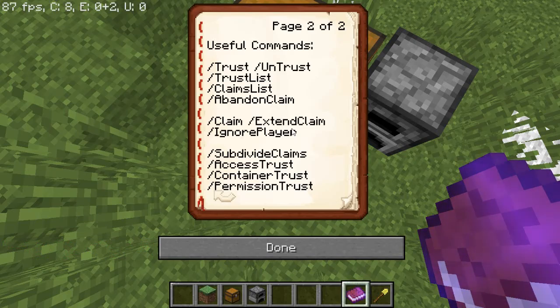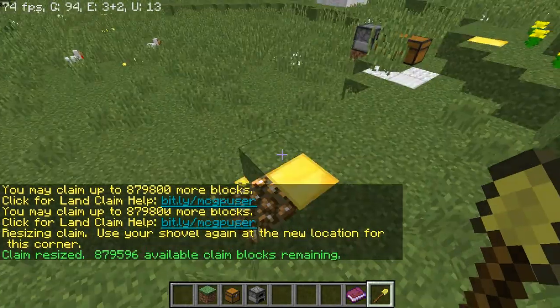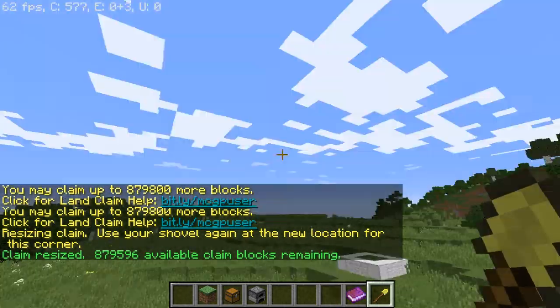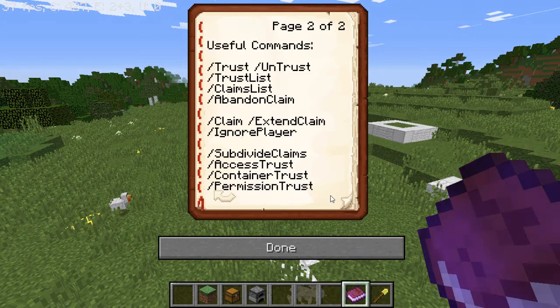Permission trust is basically where you give someone permission to do a certain specific thing, like build. I've never had to use it because I've been pretty strict about who I let build. To extend your claim instead of manually resizing, you can do a command or simply right-click and bring it to a new spot. Going back to the book, there are even more commands — like turning off explosions, fire spread, and all that kind of stuff.